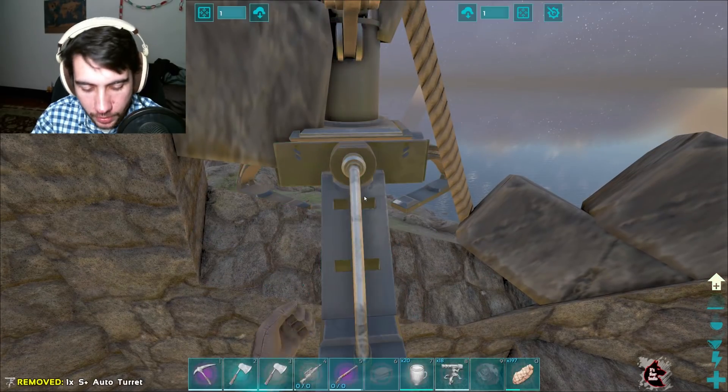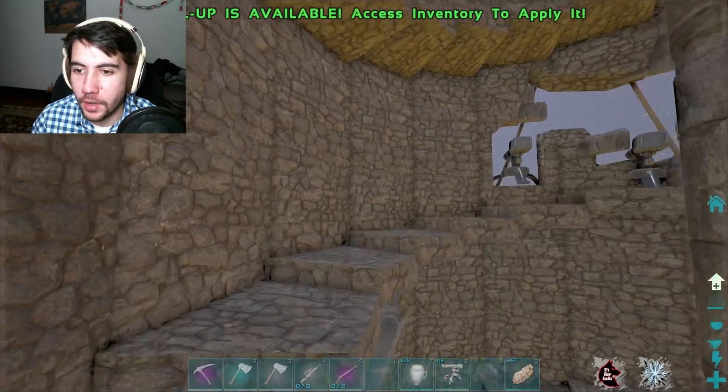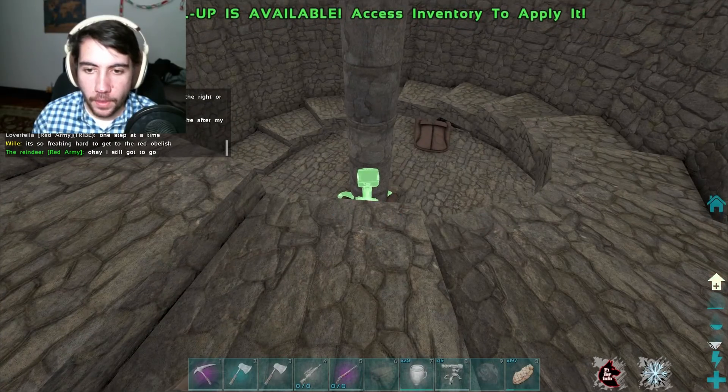It looks like we're not powered on that floor, so we're going to have to get a generator on that floor as well as the top floor, encase both of them. I'll see you guys in a minute.